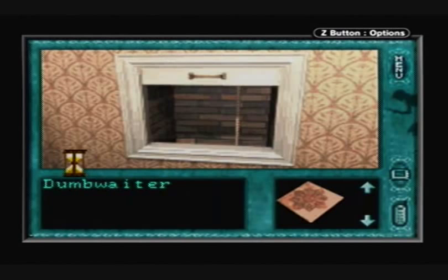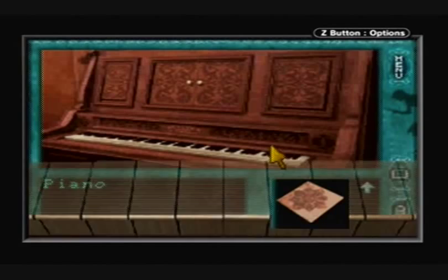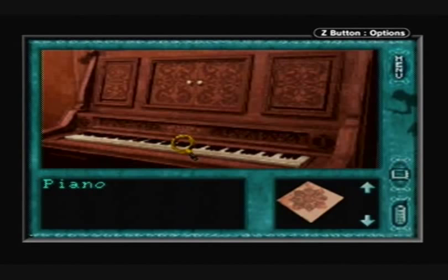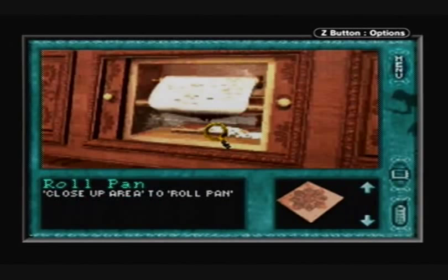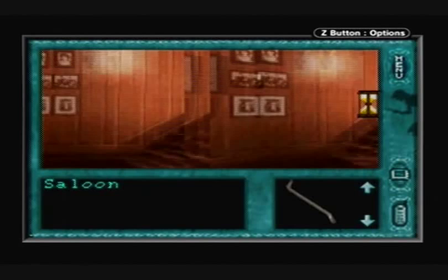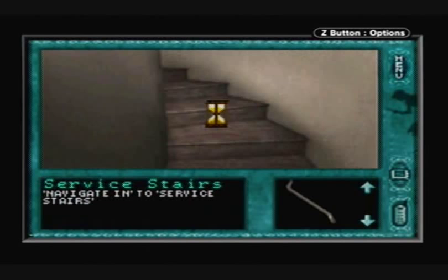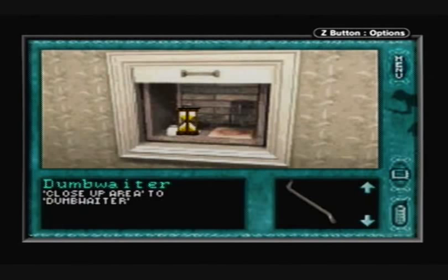Let's go downstairs to the saloon and play that song on the piano. Oops, played the wrong notes. Played the wrong notes again. And we get a roll pan. Let's go back to the attic and use the roll pan. Here's another tile, and if you look, we have another Chinese symbol.